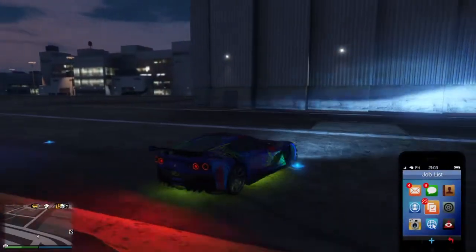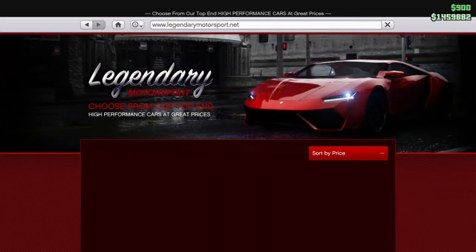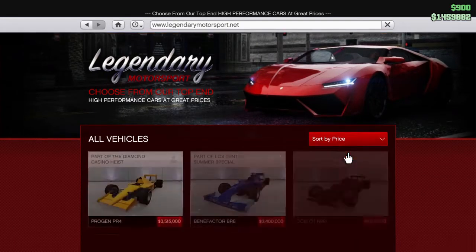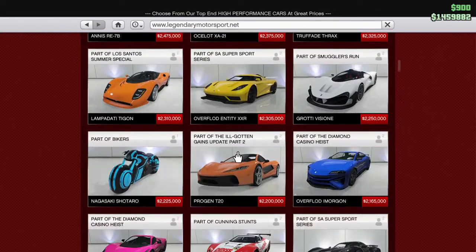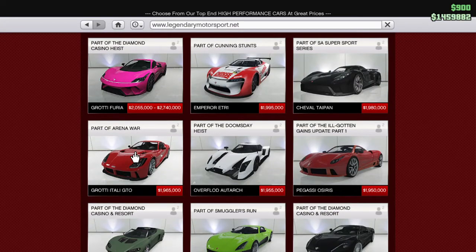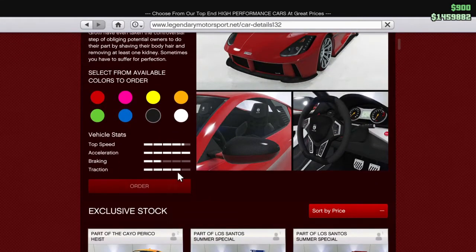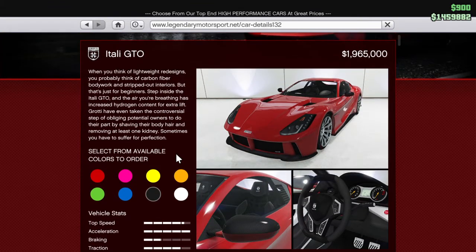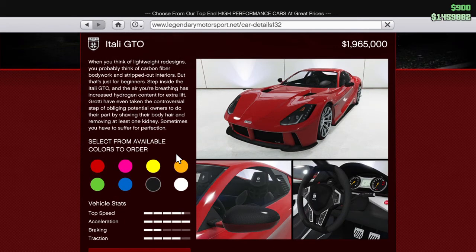As a matter of fact, we'll pull it up right now. So if you just head over to Legendary Motorsport and sort by price twice — because that's how normal people do it in this game — as you can see, the price is 1.965 million dollars. This is the statistics of it and the general look of the car — all the specifications. If anybody needs to take a screenshot, now would be your chance.